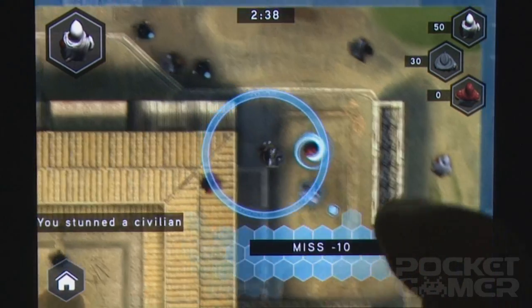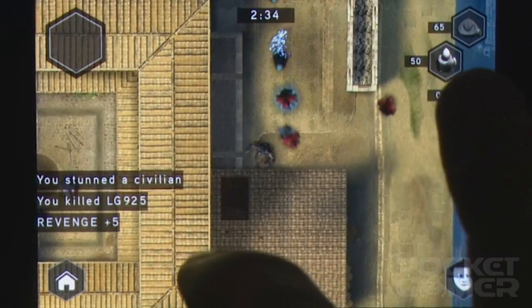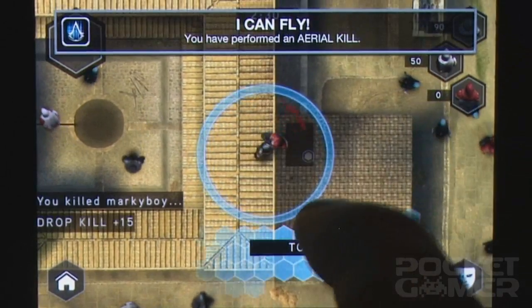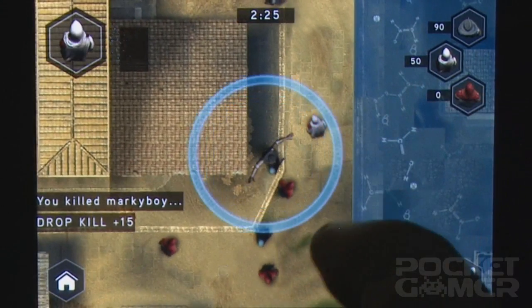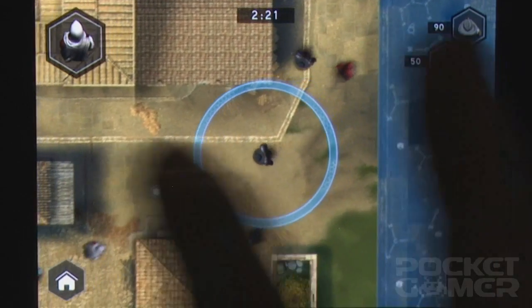Then, as inconspicuously as possible, you have to saunter up to them and tap their brains out, with higher points being awarded for the quieter and more deadly kills. At the same time, someone else has your image in their target box, meaning that they too will be looking out for the suspicious character matching your description. To put it another way, it's a fantastic concept.